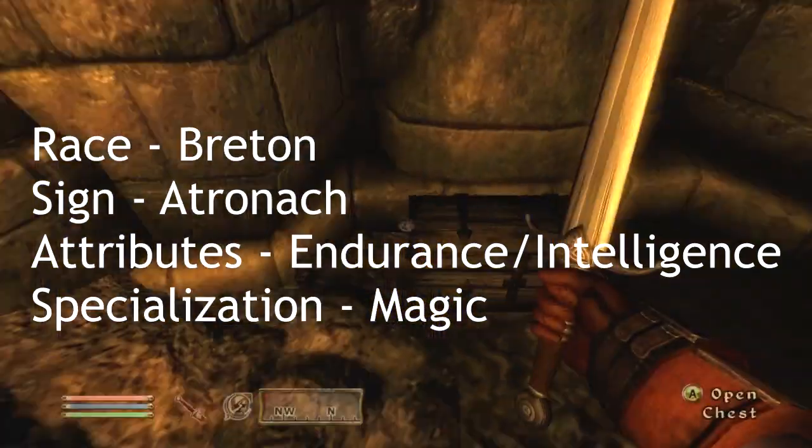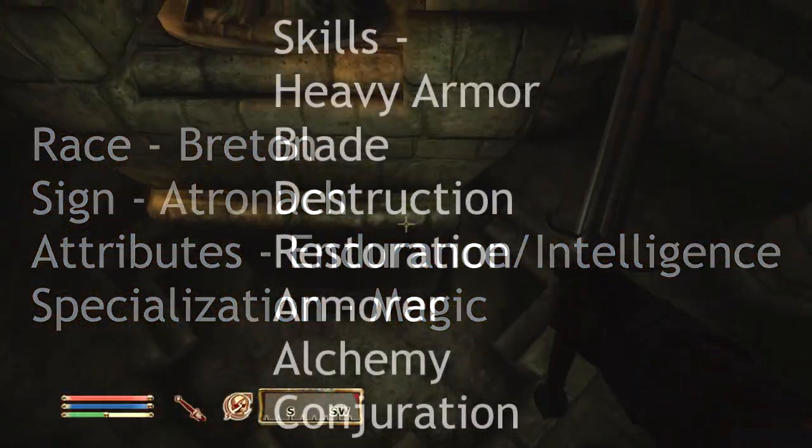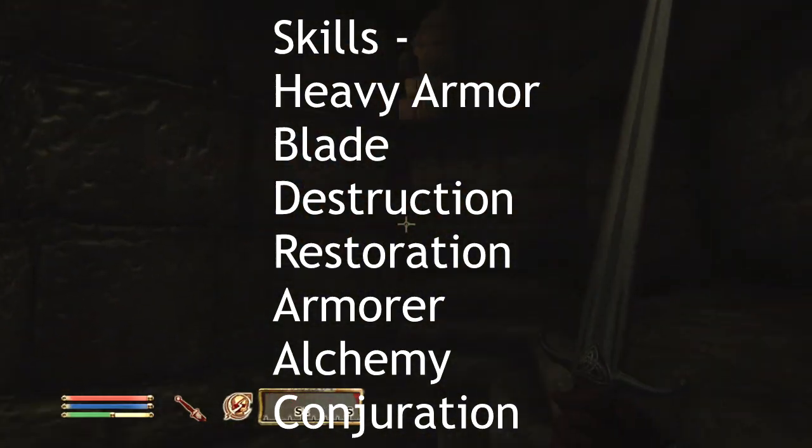For your seven skills, you're going to have Heavy Armor, Blade, Destruction, Restoration, Alteration, Alchemy, and Conjuration.